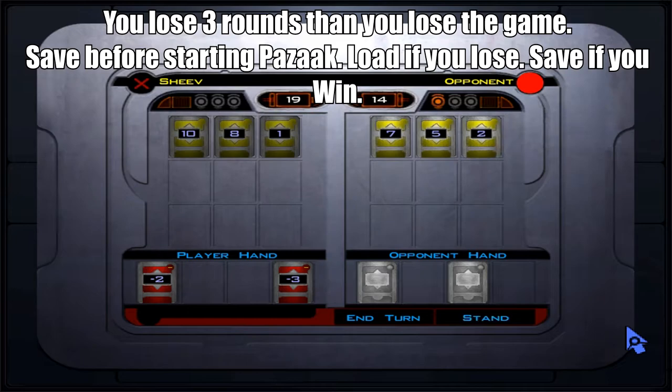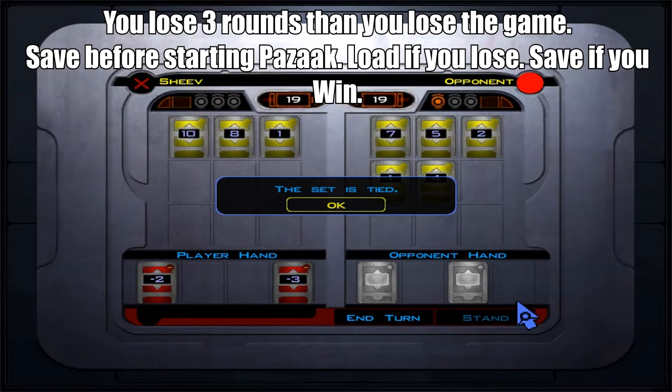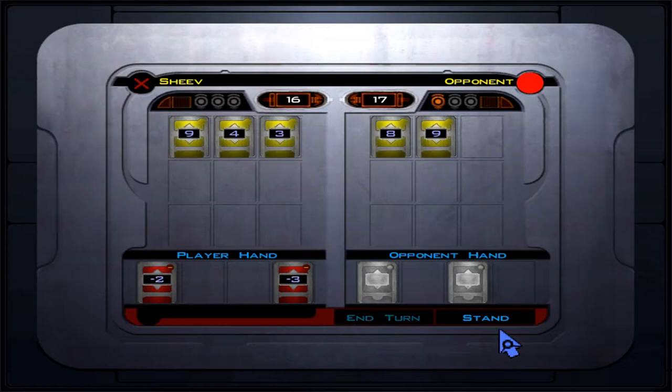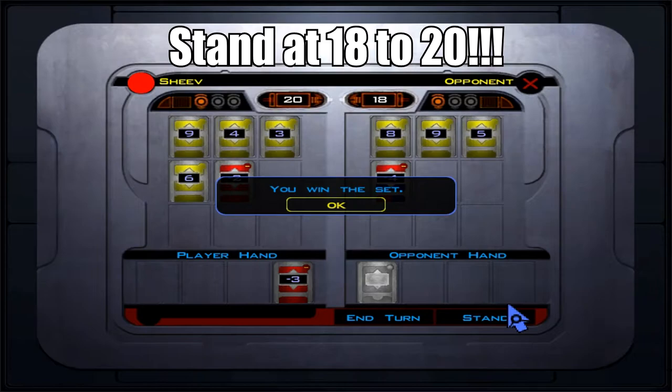That's where your side deck is — it's random at times, so don't panic if you feel like you have a bad deck. Forfeit and load your save. You really want to save your credits: save before playing an opponent, and when you win, save your game.